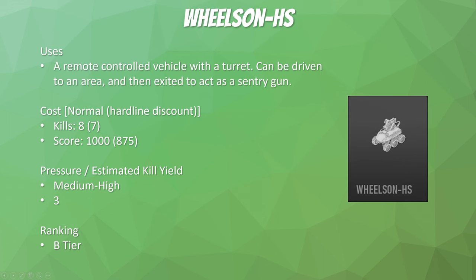The Wilson HS is a very good killstreak for indoor maps. You control this vehicle with a sentry turret — if you don't want to control it, just drive it to a location and it will act as a sentry gun, so I'd recommend running this over the sentry gun if you don't want the VTOL Jet or Overwatch Helo. It applies medium-high pressure: high if you're controlling it, medium in sentry mode. You can rack up a pretty good amount of kills while controlling it — at least three on average. B-tier overall. It has its use on indoor maps, but the VTOL Jet is still better even there because it can watch the outer areas.